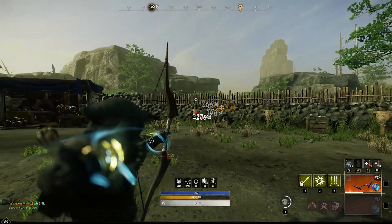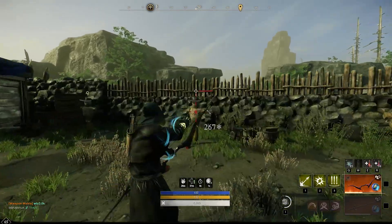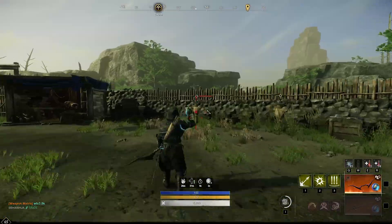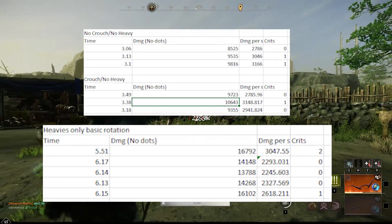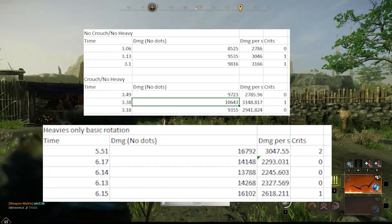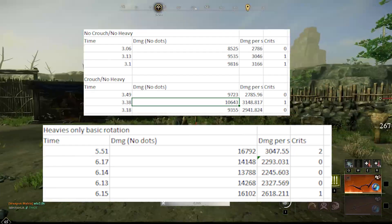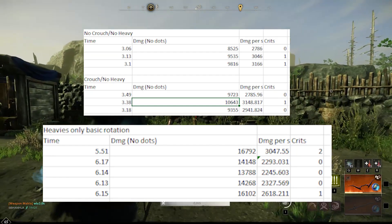It seemed like weaving in heavy attacks did increase damage slightly within the burst window, so I tested a rotation of three heavy attacks with no animation cancelling — just charge, fire, dodge roll, repeat. It did more burst damage, but took basically double the time, making the actual damage-per-second about a third lower than three light attacks with animation cancelling. So it seems like you don't need to double crouch, but you should start your attack with a heavy and then do two animation-cancelled light attacks — the shortest window with a bit of burst.